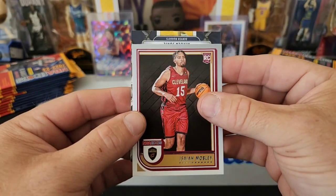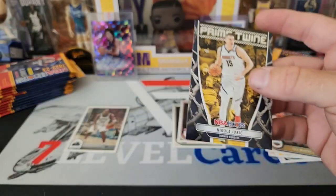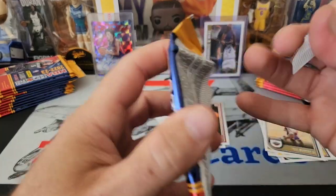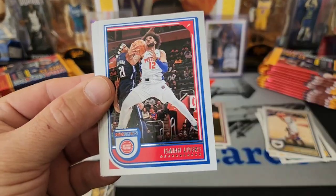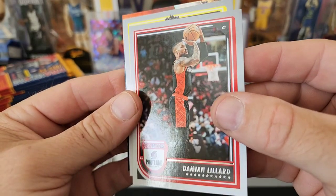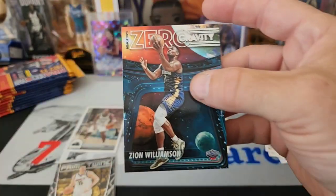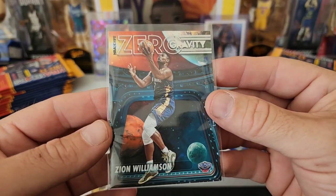We got Isaiah Mobley. We do have a Prime Twine — that is Nikola Jokic on the Prime Twine. I think the Hobby inserts definitely look a lot better than the blaster inserts. Still trying to find one Paolo — haven't found it out of the two blasters. We have a Zero Gravity Zion Williamson. That is nice. The Hobby inserts are definitely good. Wish that was a holo, but we'll take it.